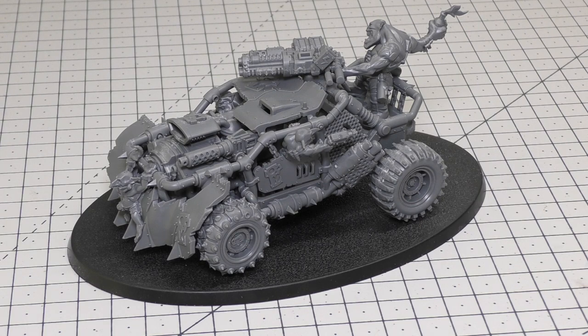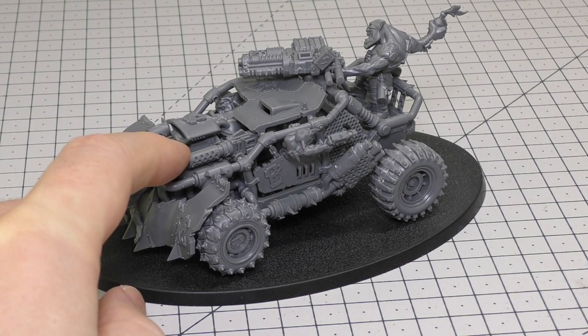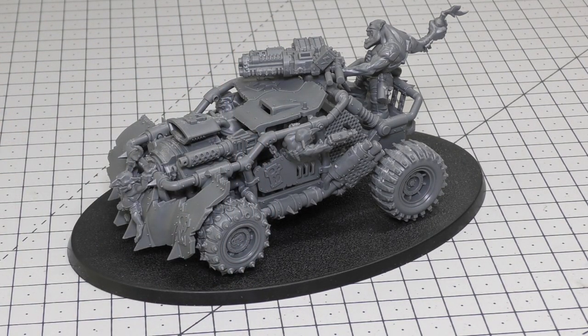Its save is only 4+ with no invulnerable, but it has 8 wounds and Toughness 6, so it's reasonably survivable. What do you guys think - should it have had an extra ability? Do you think the Mek Speshul is a bit underwhelming? Should it have been 36 inches range? It does look a lot like a Big Shoota, and it's a little odd that the Big Shoota has a longer range than the Mek Speshul. Please put your comments and thoughts below - I'd love to hear from you. Thank you so much for joining me today, for Gork and Mork!